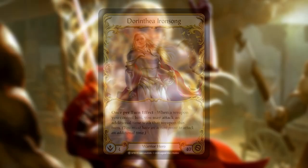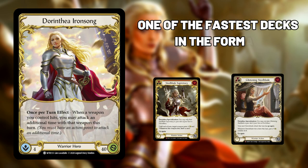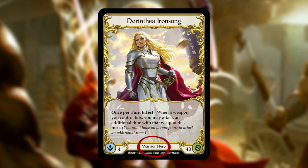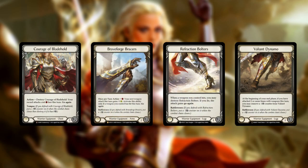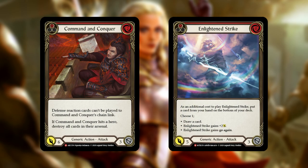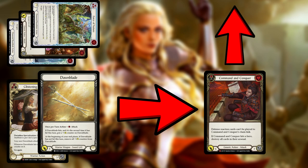Some of the strengths of Dorinthia: Dorinthia is one of the fastest decks in the format. If just one of her key cards lands a single on-hit effect, it allows her to race even some of the most aggressive decks in the format. Being a warrior, she has access to the best blocking equipment in the game. This coupled with the fact that all of her cards block for three makes her surprisingly good at blocking. Dorinthia can also abuse some of the most powerful attack action cards such as Command & Conquer and Enlighten Strike, by forcing the opponent to overblock on her weapon attacks, only to follow up with a punishing attack action.